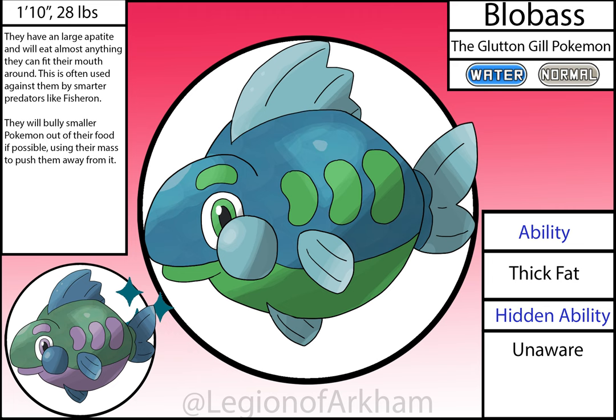Blow Bass, the Glutton Guild Pokémon. This was actually the early game fish in the first draft of the region, but I moved it down here. Based on the Guadalupe Bass, this thing is a chonker — it became a lot more cartoony in the redesign, with more simplified proportions and shapes. They'll eat everything in front of them and will bully weaker Pokémon to steal their food. I'm glad I made Adaptogill the early game fish, but this is still a pretty good two-stage line.